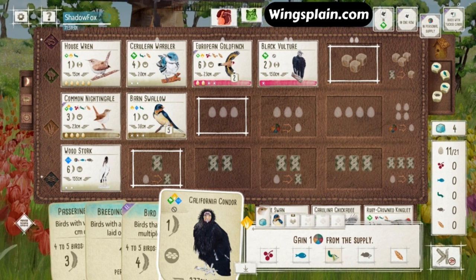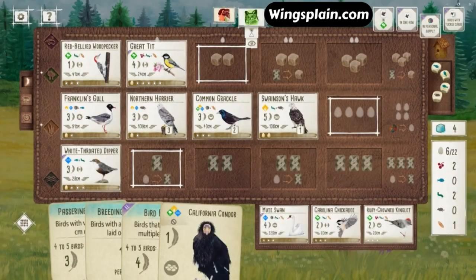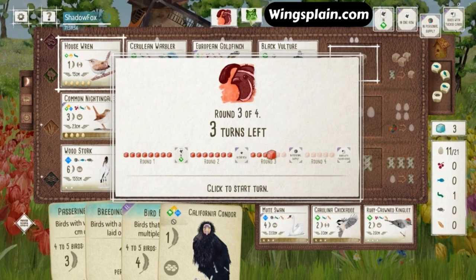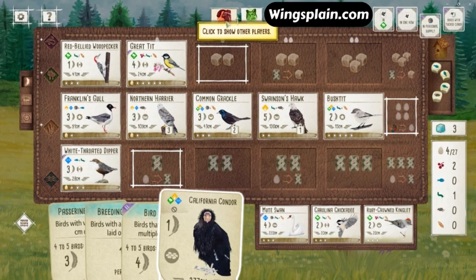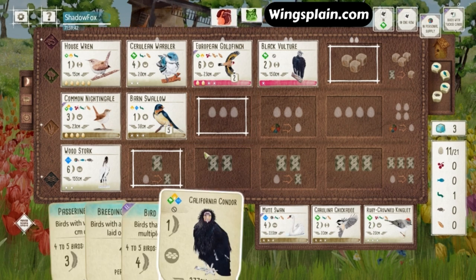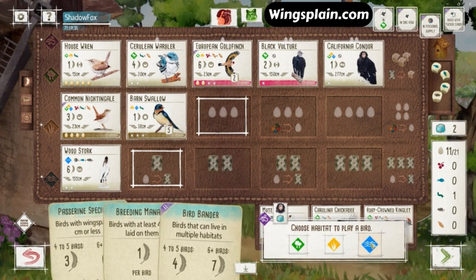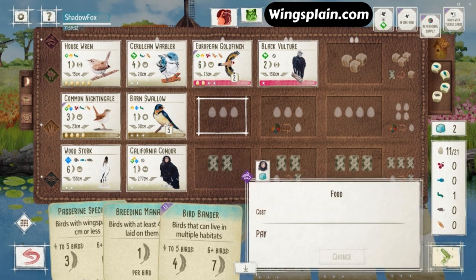I'm probably going to play the Condor as my second bird in the Wetlands in order to draw two cards and have some tucking fodder for my Swallow. California Condor is another bird I just usually don't play — I've played it maybe two or three times, just like the Vultures. But I need that second body in the Wetlands to help my card drawing capability, and it qualifies for Bird Bander. We see the Bushtit from my opponent — they're just stacking the heck out of their grasslands and quickly overpowering my pink-powered countermeasures. It's really looking like they're running away with this game.